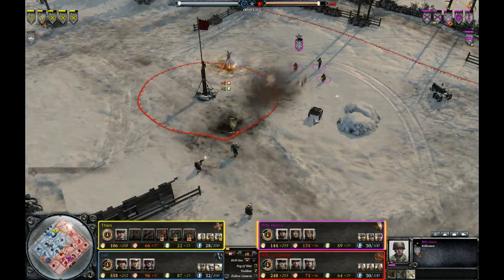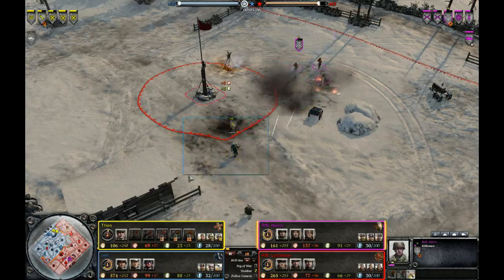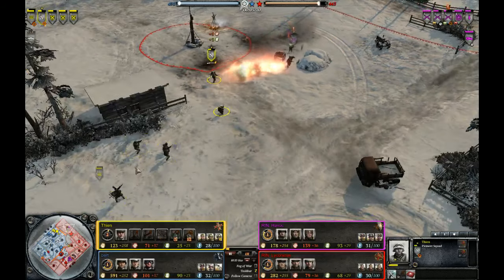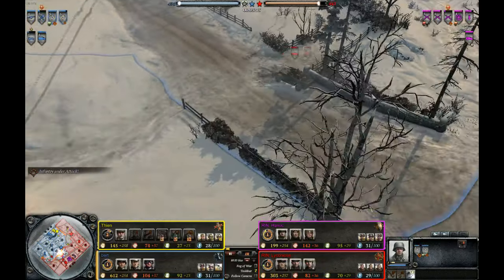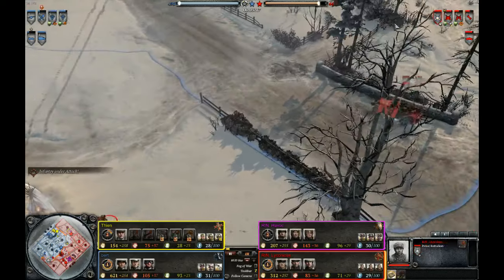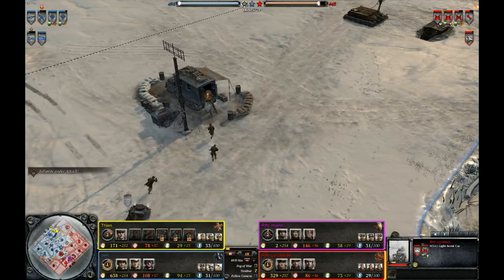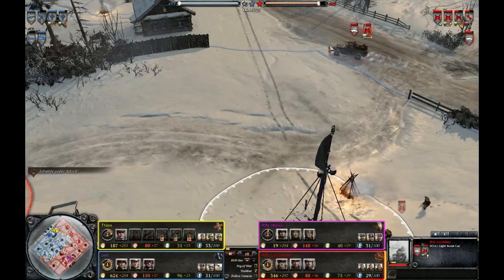At this medium range the Riflemen can hit back, but I feel like the flamethrower might win this engagement. It's going to force the Rifleman to retreat, especially as there was an MG42 coming up from the south. The second scout car has already started its campaign of destruction — it's done a little bit of damage and has one kill, along with a lot of damage against the Sturm Pioneer squad.